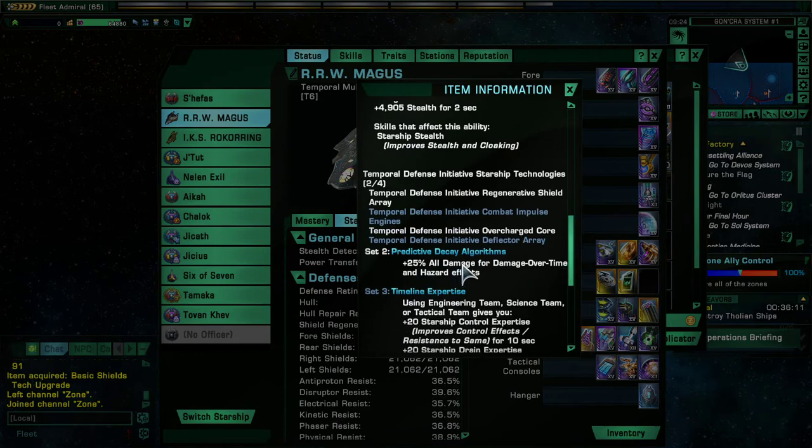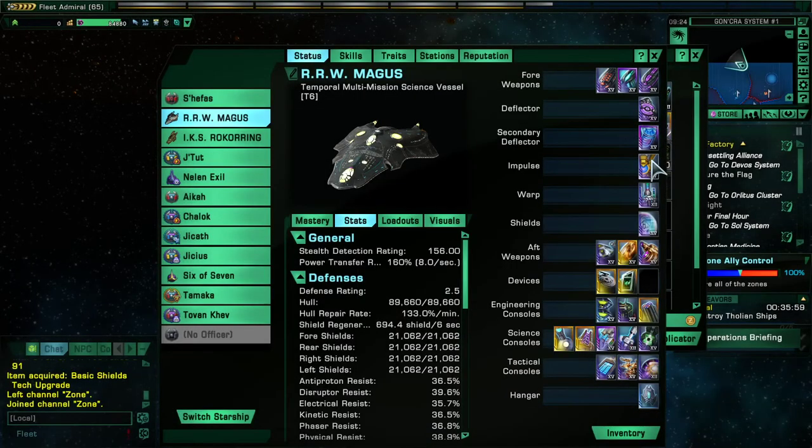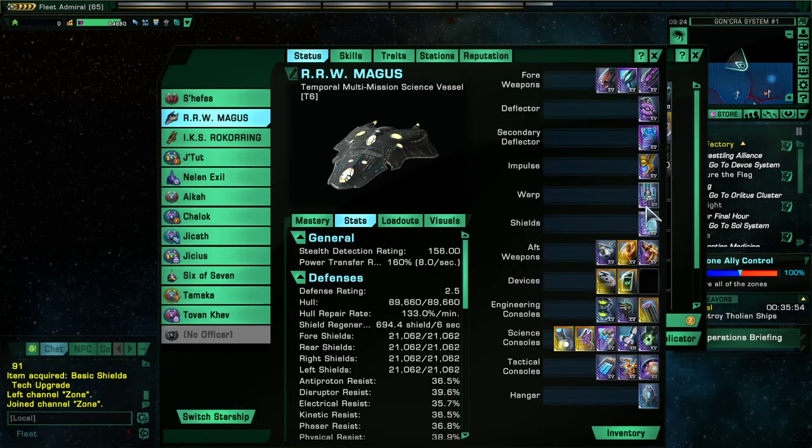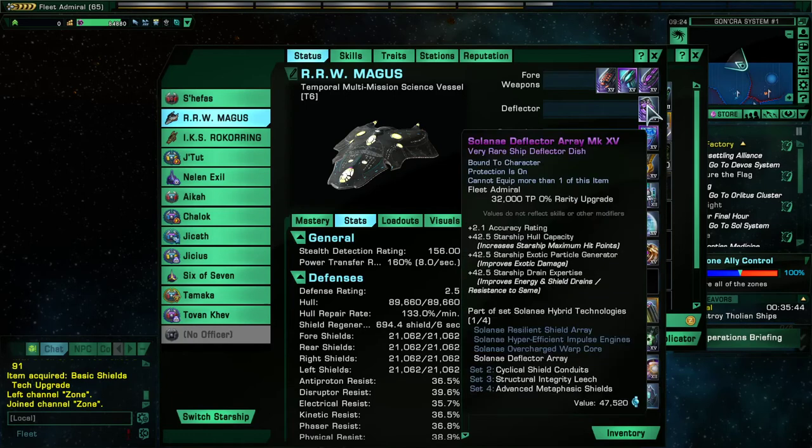The reason these are being used on most science builds — psi torp and psi energy — is because of the two-set bonus: plus 25% all damage, which is a Cat 2 big damage boost for your damage over time and hazard effects. As a psi boat you'll be doing a lot of those, so that helps immensely. That two-piece is pretty much meta for any psi builds. The deflector is also considered among the best science deflectors because of the huge amount of EPG and control on it.